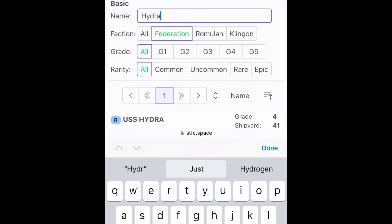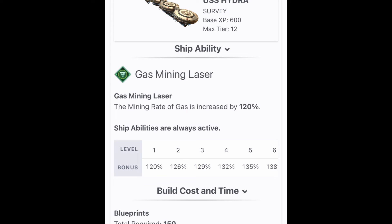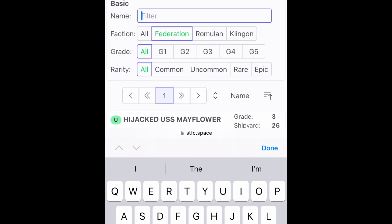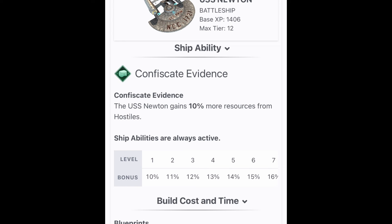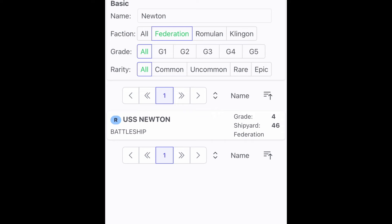The level 34 Enterprise requires 150 blueprints at 1,200 faction credits each, costing 180,000 faction credits. Let's also pull up the Hydra - a G4 minor ship - also 150 blueprints at 1,200 per, that's another 180,000. If we look at the Newton, the level 46 Federation ship, you're looking at 350 blueprints needed at 1,450 per - that's half a million federation credits. Yikes - it keeps going up.